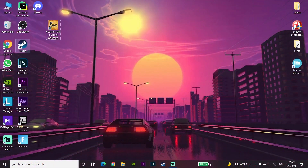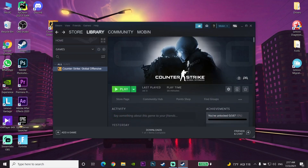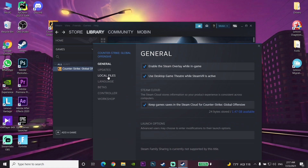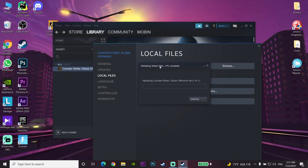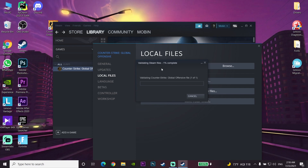For the first solution to fix this problem, go ahead and open up your Steam, find Counter-Strike Global Offensive, right click on it and select Properties. Then go down and select Local Files, and select the option to verify integrity of game files. This is the first way to fix CS:GO not launching. Just wait a few minutes for the verification to complete.